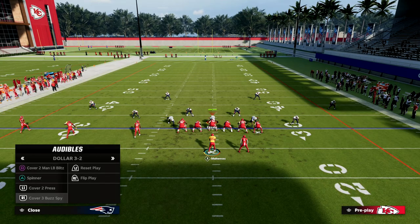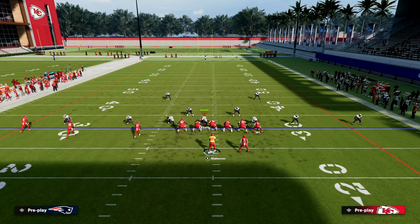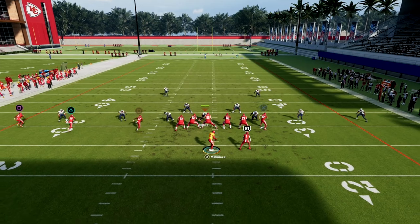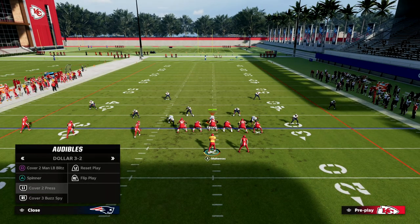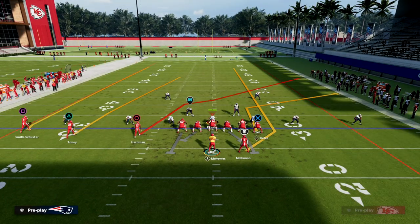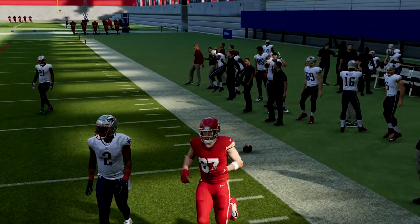Now I wanted to spend a few minutes talking about zone coverage, specifically Cover 3. What makes this play so good, especially when you run it with your trips to the wide side of the field, is we know that short-side floods are really really good in this game. Running back streaks will actually pull inside or outside thirds when they are to the short side of the field. So you're going to see him pull this Cover 3 third and you're going to have this guy wide open over here to the sideline. Very effective for attacking that.